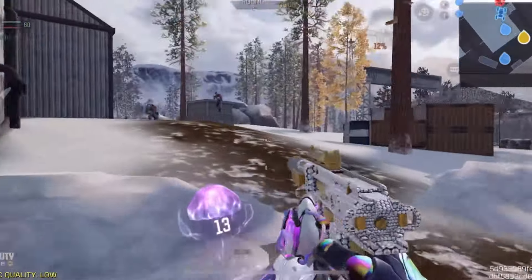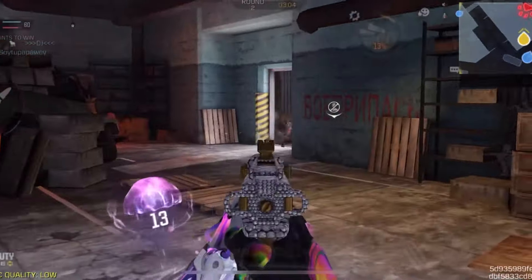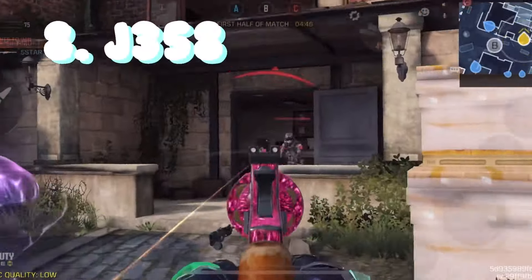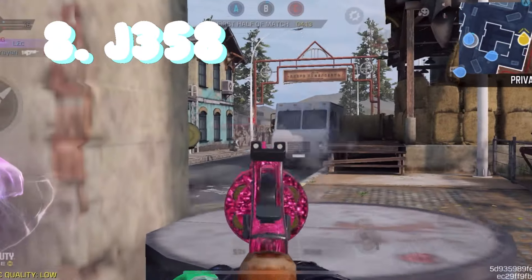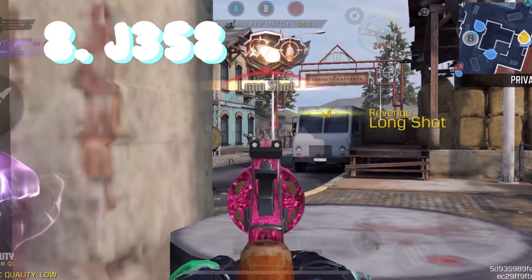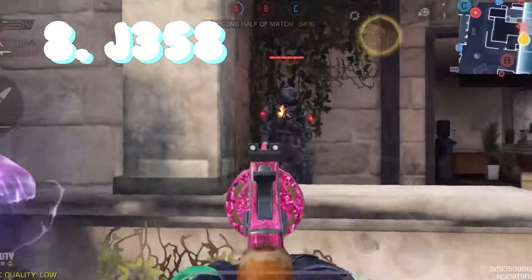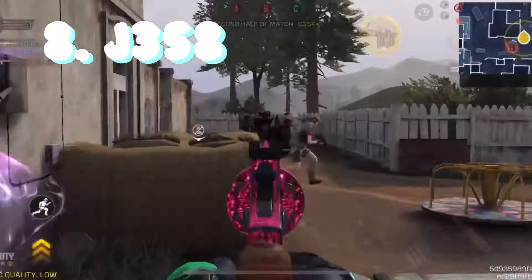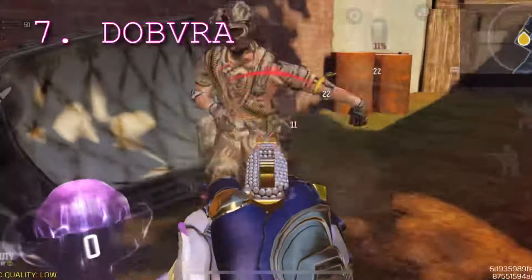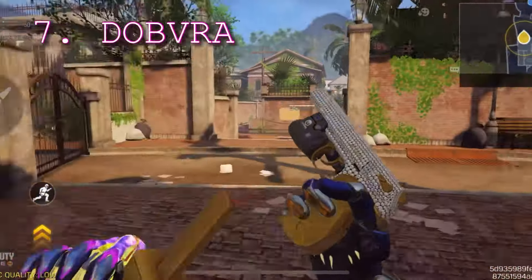Coming in at the number 8 spot, the worst pistol in Call of Duty Mobile history — you could definitely say it — is the J358 Revolver. There's not much that needs to be said; this thing sucks. It's got a ton of visual recoil, it's got 6 rounds at most, 8 if you put on a certain attachment, but that's not enough. It's super strong, but it still kills in 2 shots, and hitting those shots can be very difficult due to the super long delay.